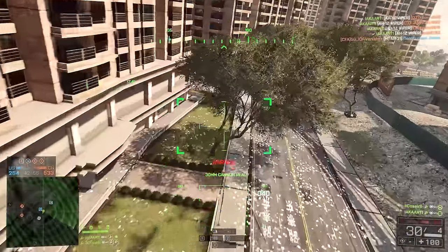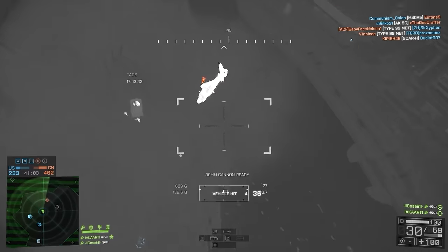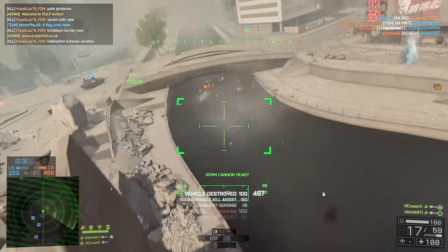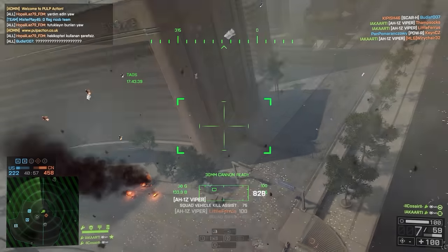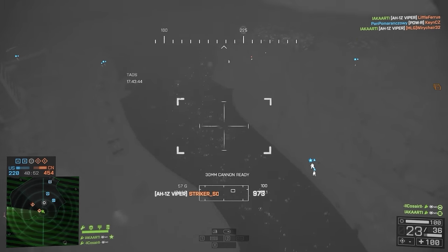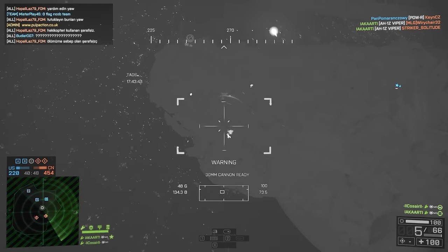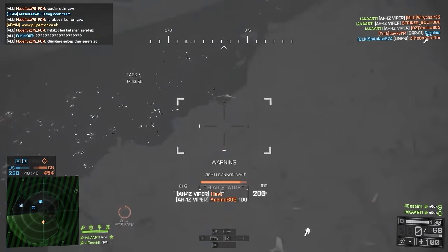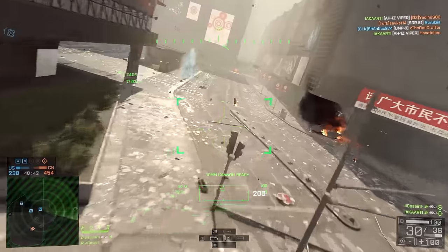Next up, make sure your pilot never risks going out from behind cover unless they have ECM. It seems like a simple one, but the amount of streaks I've had lost because my pilot didn't have anything against them but went out thinking there was nothing there — and then suddenly a couple of stingers appear and there's nothing they can do about it. It is always necessary to never peek from behind cover unless you have ECM. Trust me, it will save you so many killstreaks.